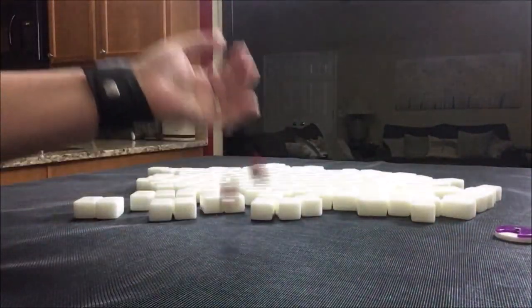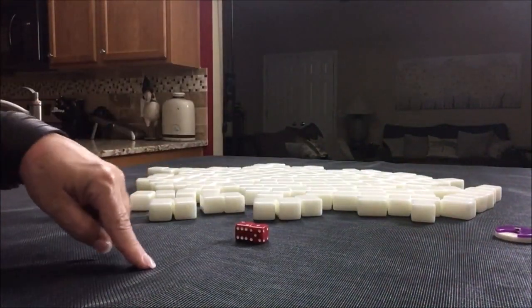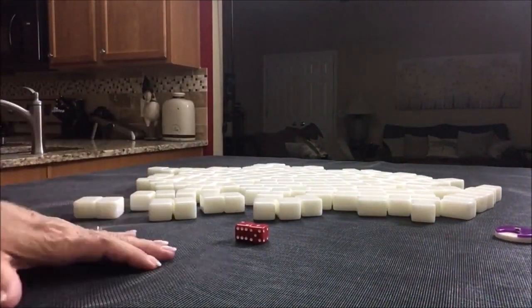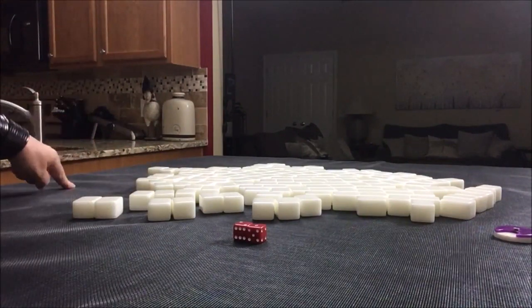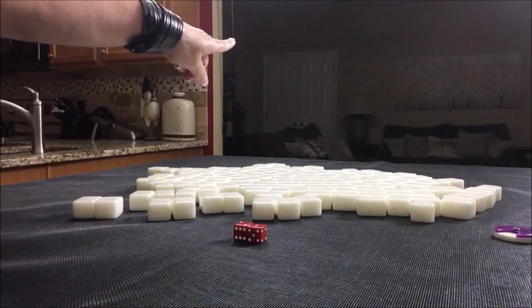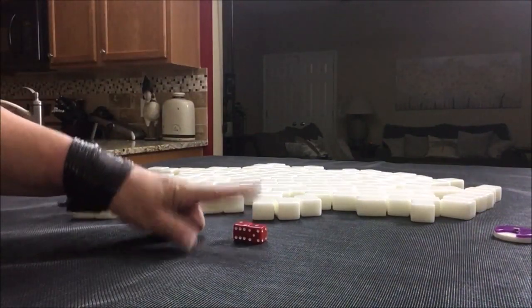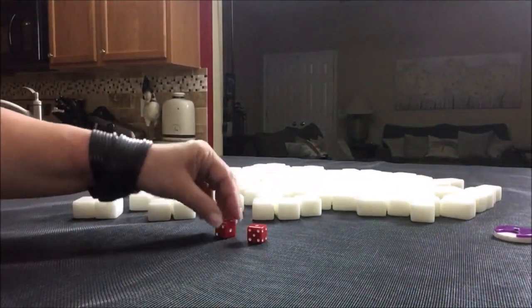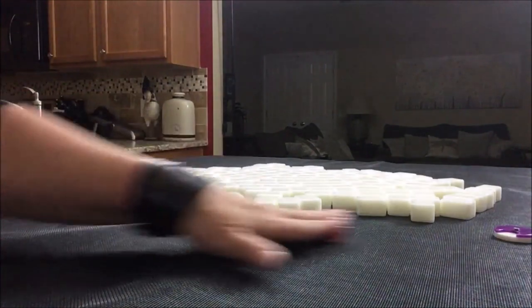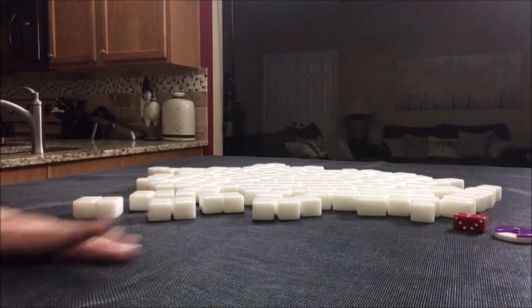Now we're going to do west round. We're going to be in the first seat — counting from eight, nine, ten, eleven would be west again. So we're going to be in west seat again — west seat, non-dealer. I will get 13 tiles.